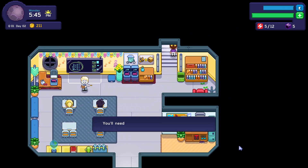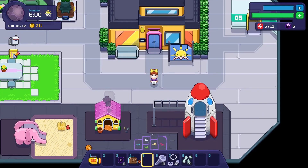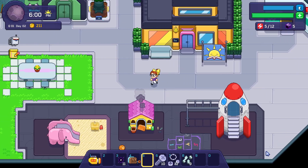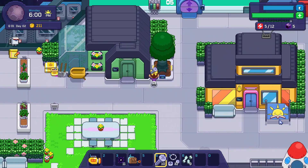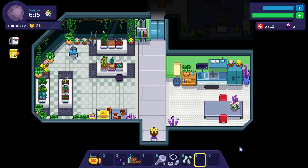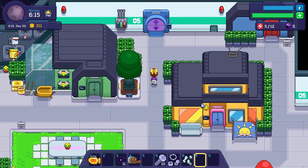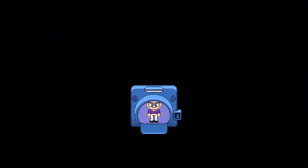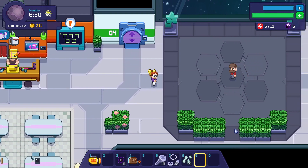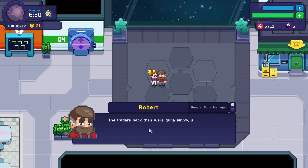Is there anything up here? No. Just one more person — who is that person? Why am I holding a nail? I already been in here. Who is this person for real — it's driving me nuts. Is it you Robert? 'Back at the old spaceport I had to load and unload at least five vessels a day to keep the community running smoothly. The traders back then were quite savvy, so I picked up a few tricks on how to get the best deals.'